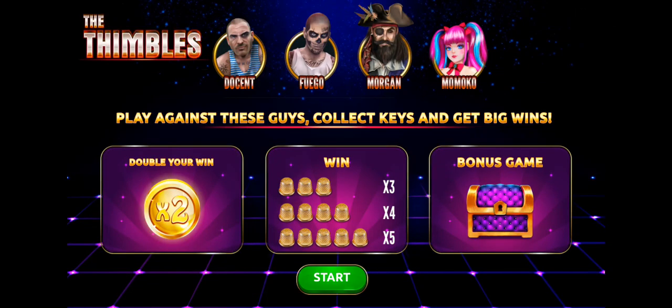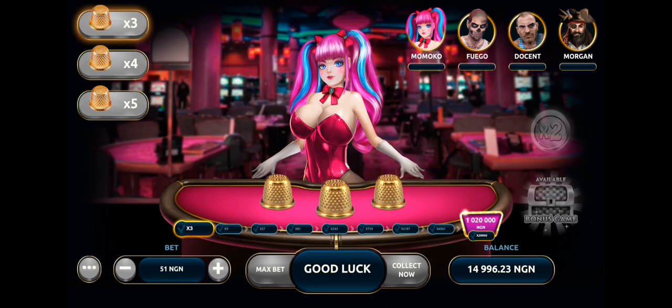Welcome to africatraces25.com. Today I'll be taking you through how to play the timbles game. The timbles game is a game of chance played with three small thimbles — as you can see, the golden thimbles there. A ball is placed under one of the thimbles for the player to guess which thimble it is under.